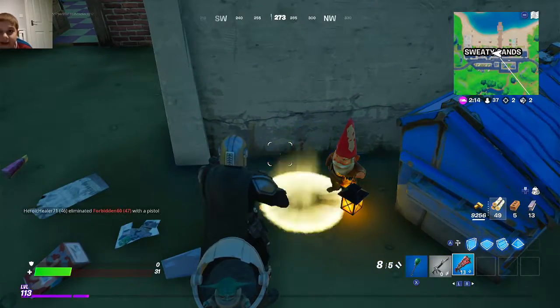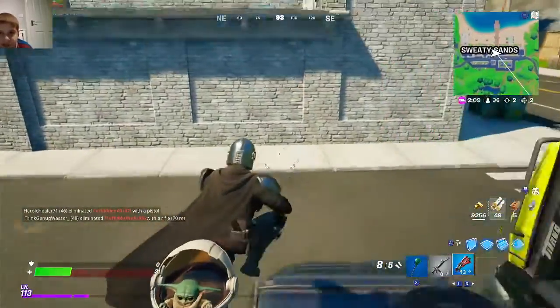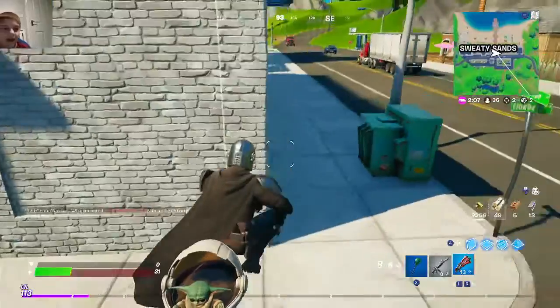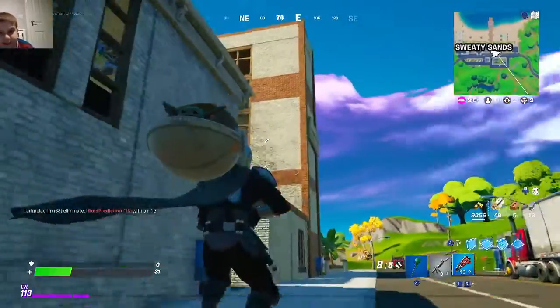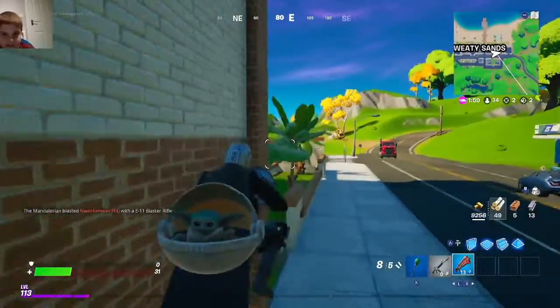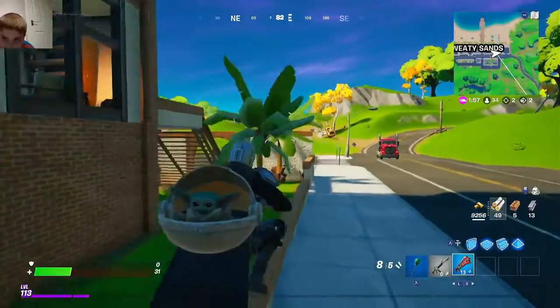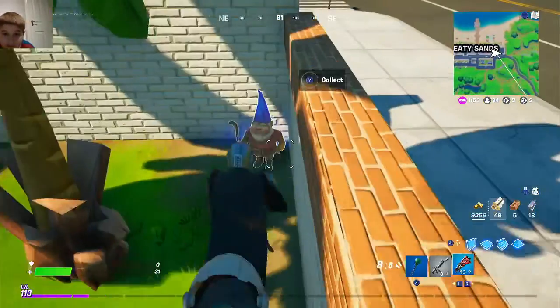Then the final one — you want to go to the east of Sweaty Sands, and it should be on this building here on the edge of its courtyard. Right here. There you go.